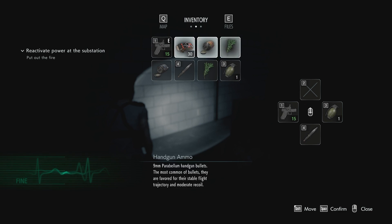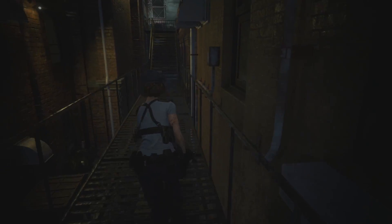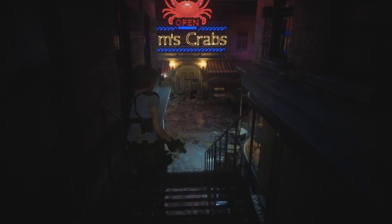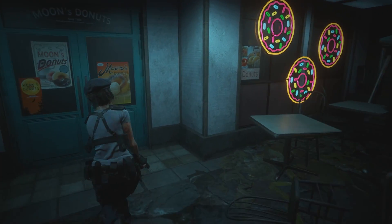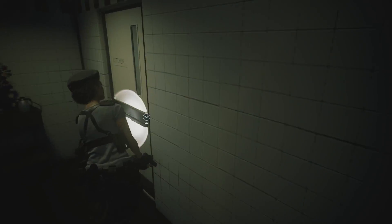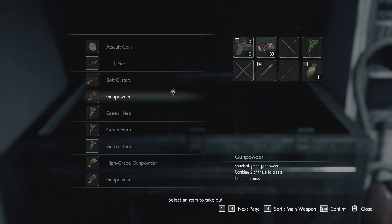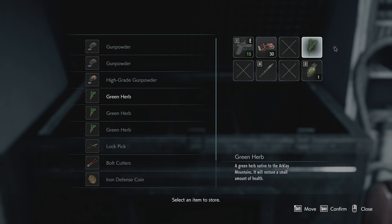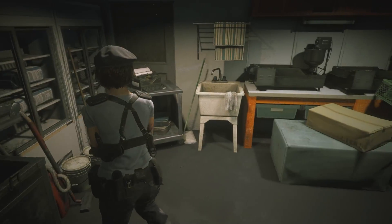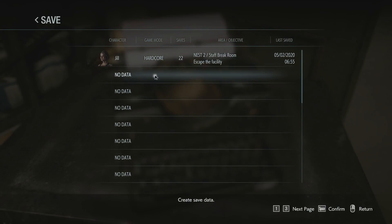I'm getting pretty low on inventory. I may want to go back and drop some stuff off. This entire area is pretty compact, so it generally doesn't take too much time to go back and dump inventory. I'll save these two gunpowders for later. We got three herbs that I don't really want to combine - I want to find red herbs. I think we're looking pretty good. I don't think I've saved yet. No, I didn't save at all - I'm gonna save here.